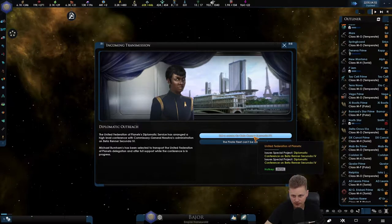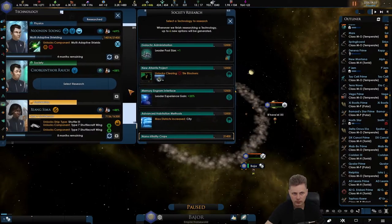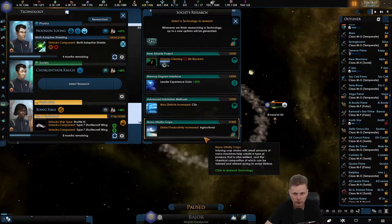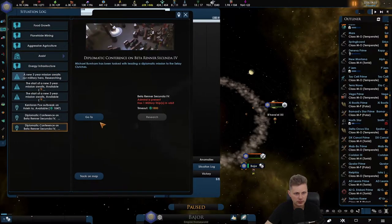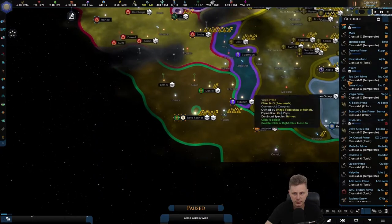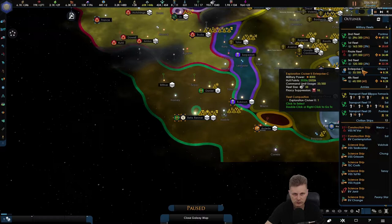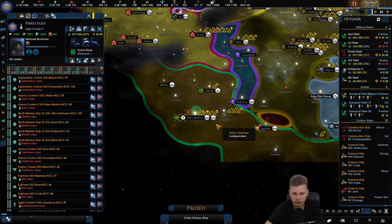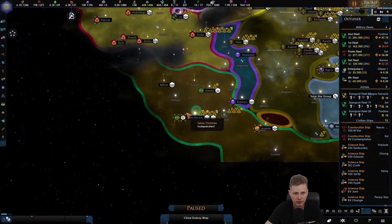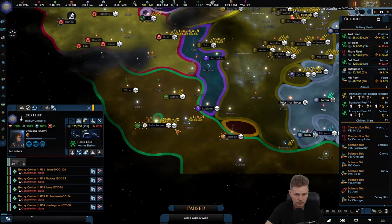Diplomatic outreach. We'll look into that. We'll go with F2. Go mech city district. We need to send the military ship over there. He's never going to be in time. Let's go.